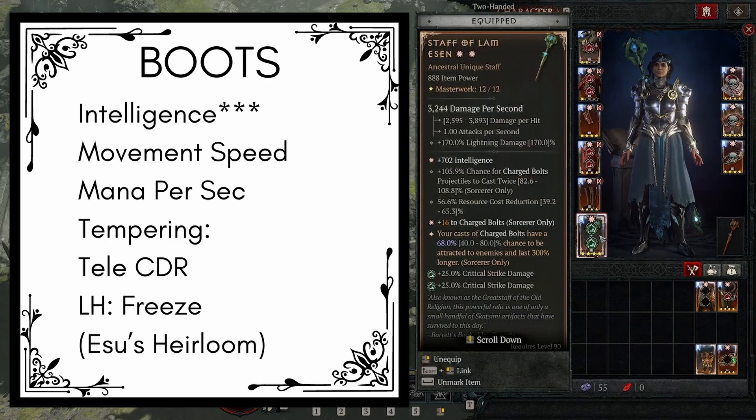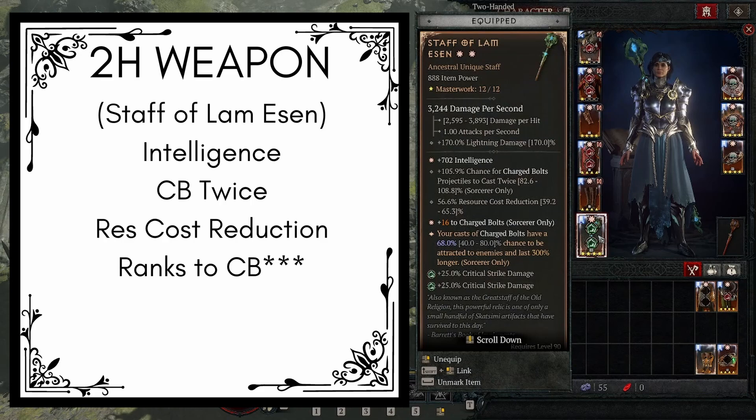Next up we have the main weapon — we're going to be using a two-handed weapon, the staff of Lam Essun. This is mandatory for the build, and I wouldn't recommend doing it without it, as it makes the clears a lot simpler. This is going to give us intelligence, chance for charge bolts to cast twice, resource cost reduction, and ranks into charge bolts. Also, our casts of charge bolts have a 40 to 80% chance to be attracted to enemies and last 300% longer. This allows you to just cast charge bolts basically anywhere and have the charge bolts track down your enemies. For the masterworking, we're going to try and masterwork the charge bolts.